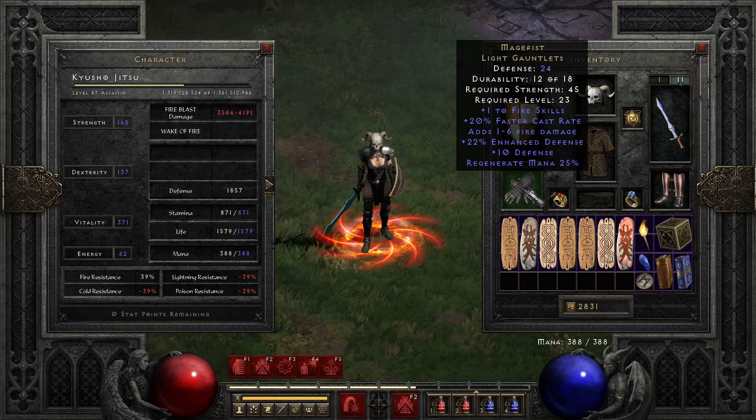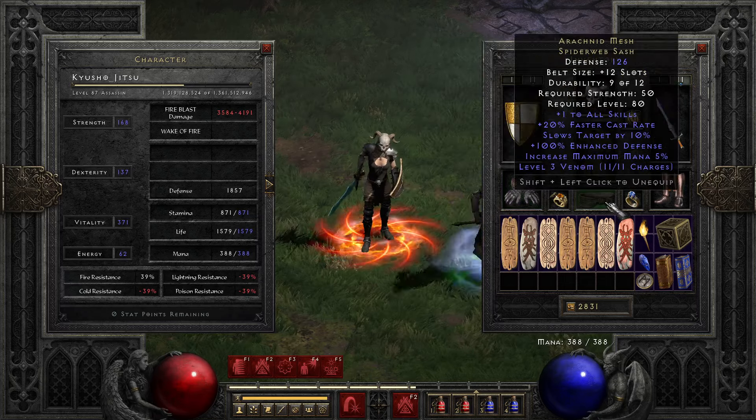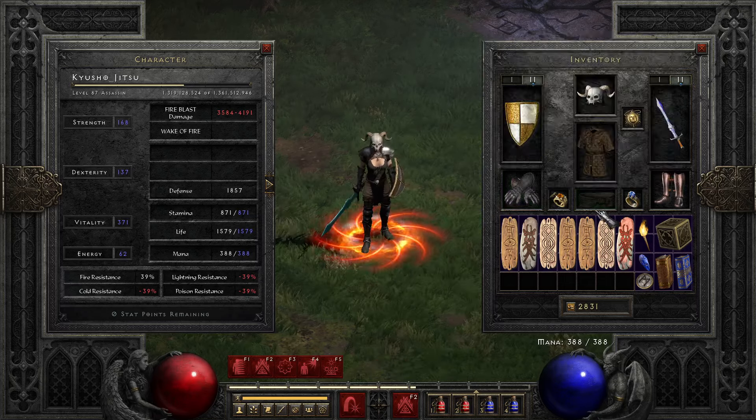These gloves actually give +1 to traps — it says +1 to fire skills, so really nice. Other than that, fast cast rate, which is useful for teleporting. The belt is pretty much the same: +1 skill, faster cast rate.